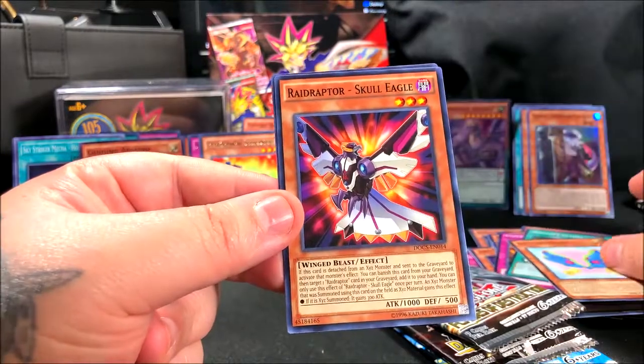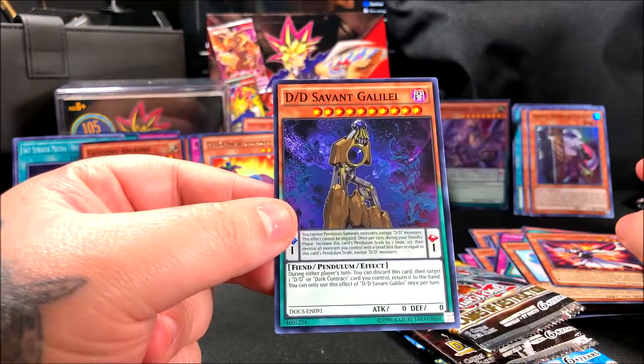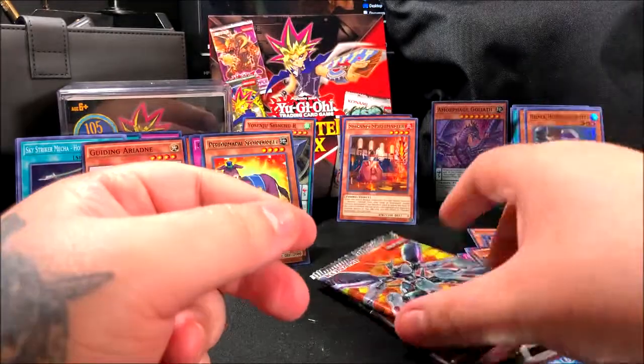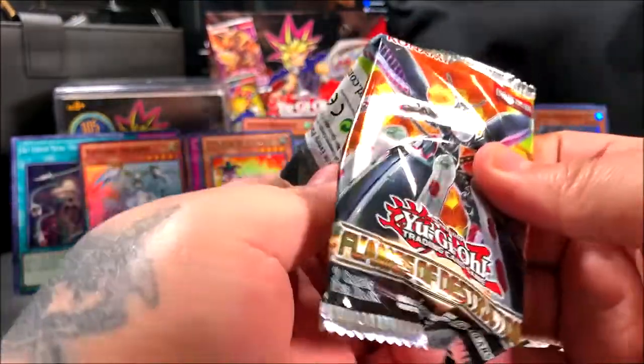Performapal Secondonkey — that's a thousand defense points. When this card is normal or special summoned, you can send one Performapal monster from your deck to the graveyard except Performapal Secondonkey. If you have two cards in your pendulum zones you can add it to your hand instead. Then Raidraptor Wise Strix and DD Servant. These cards seem to be half spell and half monster — Pendulum monsters — which is interesting.